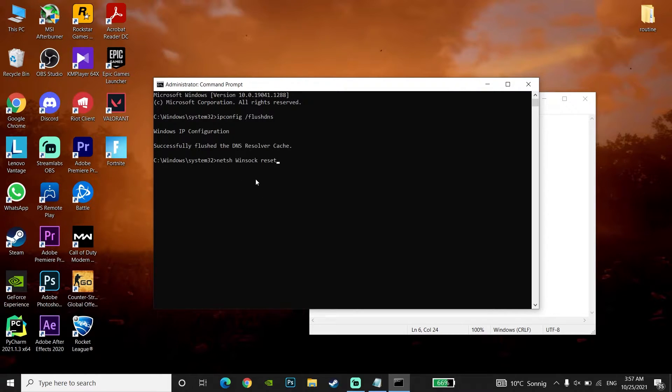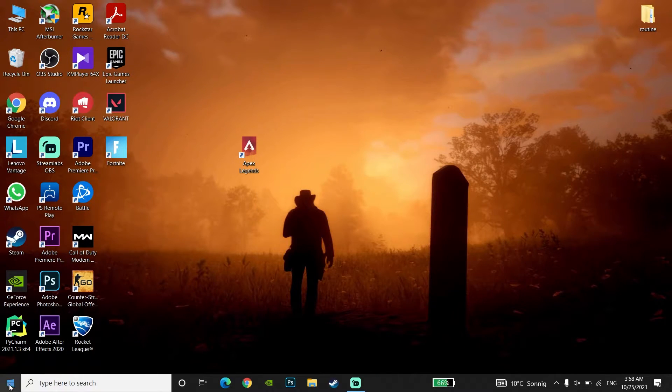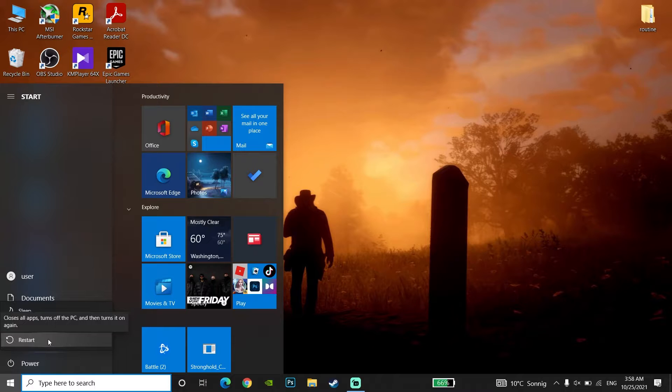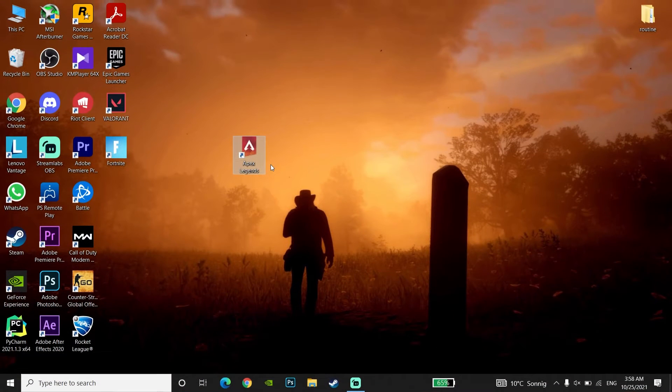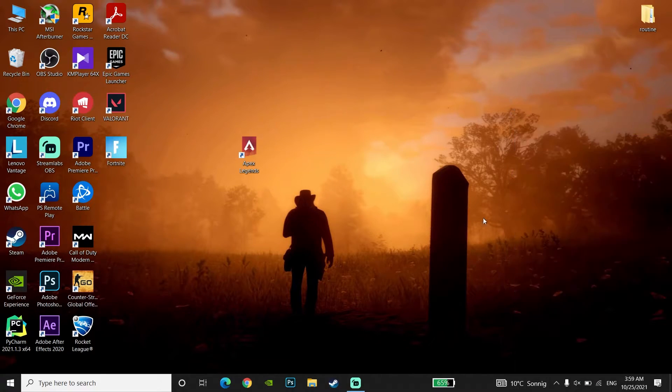Now just type 'exit' and press Enter. Then go to the Start menu, go to Power and click on Restart — it's going to restart your computer or laptop and this problem should be fixed. That's the first method to fix packet loss, stuttering or network lag when you're playing Apex Legends. If it didn't work, use a LAN cable or wired connection — plug the LAN cable into your laptop or PC and also into your router. Using a wired connection is really helpful to get a more stable internet connection and can fix packet loss when playing Apex Legends.